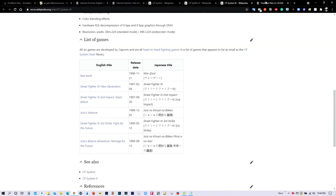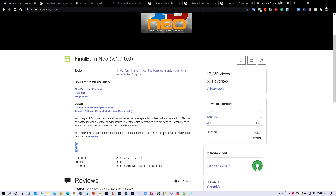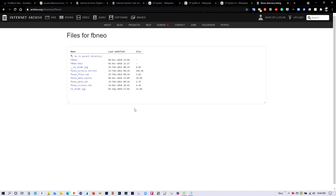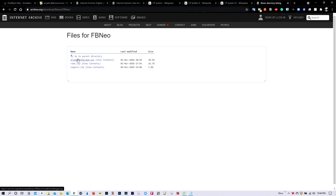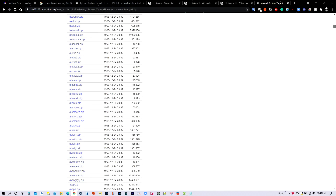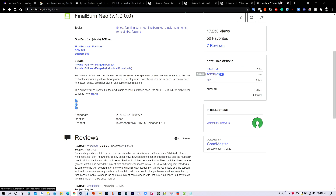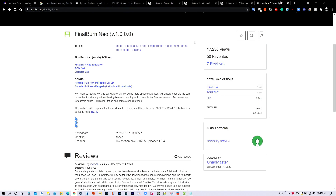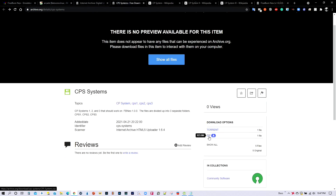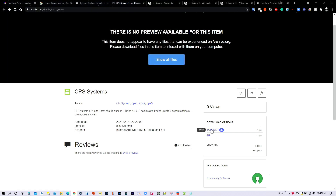The final thing is to locate the ROM set for Final Burn Neo, and it turns out it's on archive.org as well. If you show all and view the contents, this is the thing we need to be downloading — it's the Arcade Non-Merged set. It's quite an extensive list — over 6,000 games. For this, the best bet is to download it via torrent. For the CP systems, since it's less than one gigabyte, you can download the zip file, but torrent is faster.